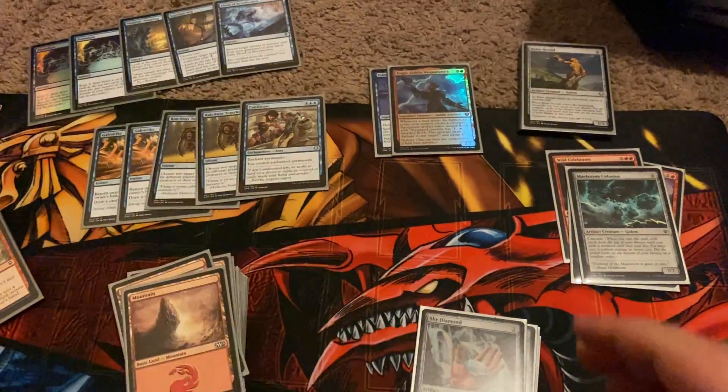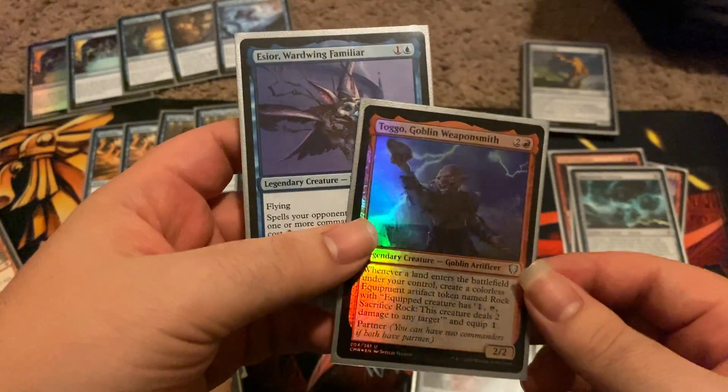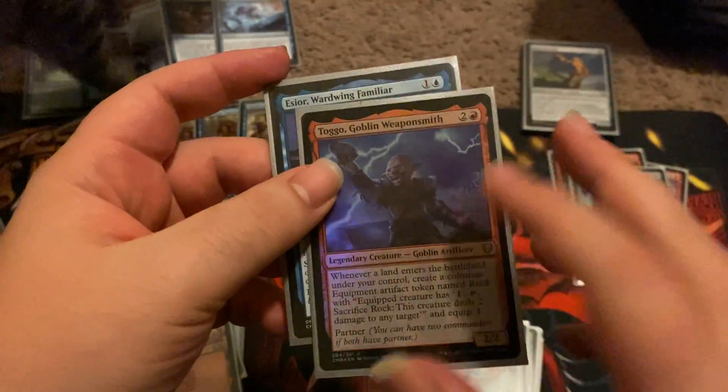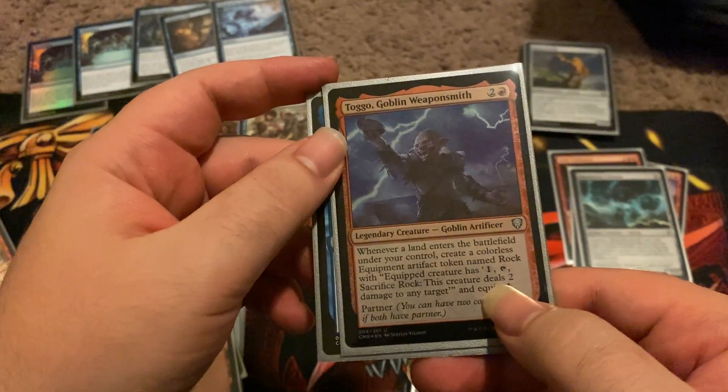This card can go right into my Prismatic Dragons deck. Rip Apart — I don't know if I have a home for this. Really awesome overall — I spent $15 for the draft, got $10 back from the win, and got this pack. Let's just go over my commander deck that I was able to draft. We did a brawl and I ended up getting Togo and Essir, the Ward Wing Familiar.